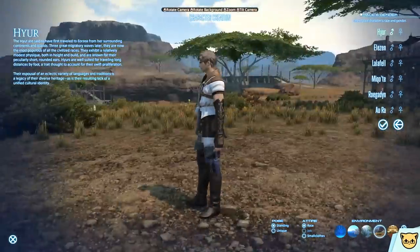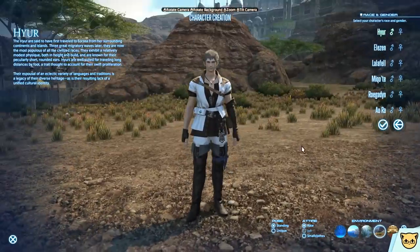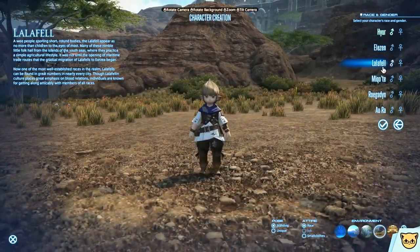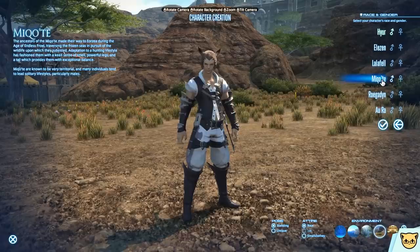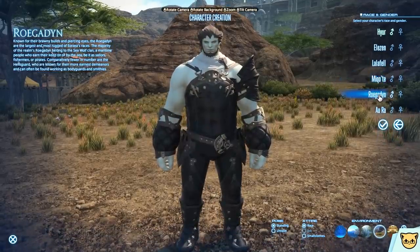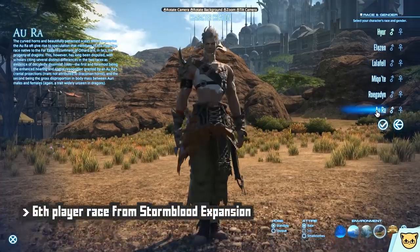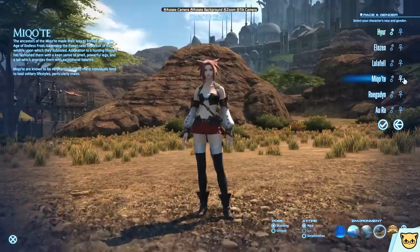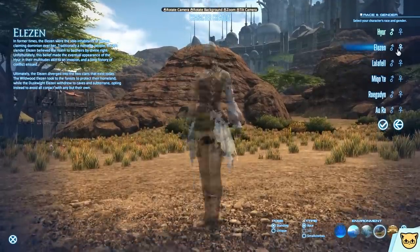You have five races to choose from: the Hyur, which are basically humans; the Elezen, which are basically elves; the Lalafell, which are potatoes; the Miqo'te, which are furries; and the Roegadyn, which are absolute units. And one additional race, the Au Ra, that is included in the 4.0 Stormblood expansion. You can either be male or female for each of them — no gender locks here.